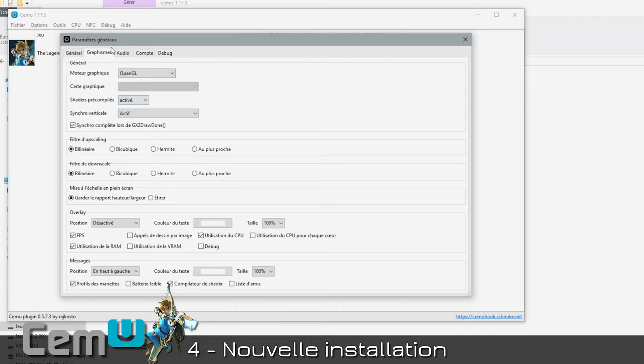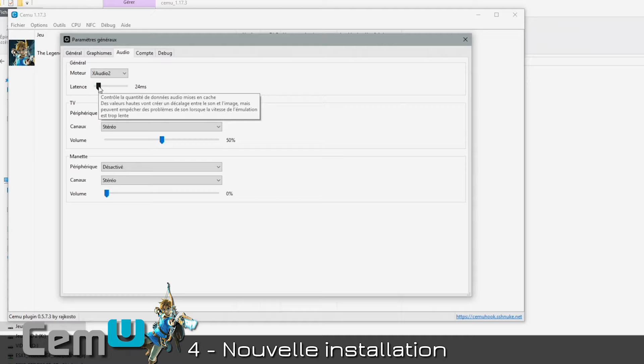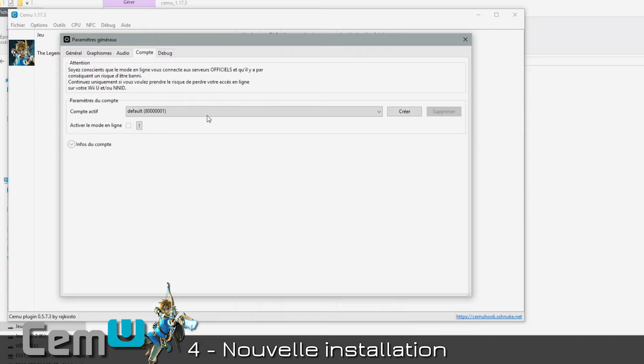Audio tab: set to XAudio2, latency 24ms. If you have small audio glitches, set it to 60ms. Leave it on Primary Sound Driver. For the controller, you can activate or deactivate the sound — if you activate it, increase the volume since it's at 0. The Account tab — we don't care, those are active accounts and profiles. The Debug tab — don't touch it.